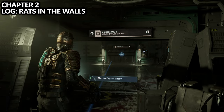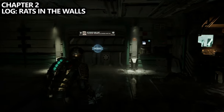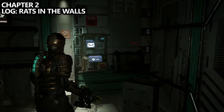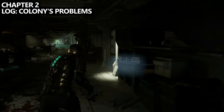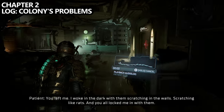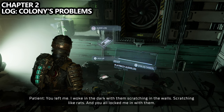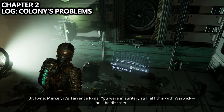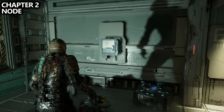As you work your way towards the captain's body, you'll end up in Emergency Room Hallway B. Just to the right of the next door is a pretty obvious log called Rats in the Wall, so pick that up. Before going through that wall, at the end of the hallway to your right is Colonies Problems — make sure you pick up that audio log as well. Just to the right of Colonies Problems, look to the wall and you will find node number seven.